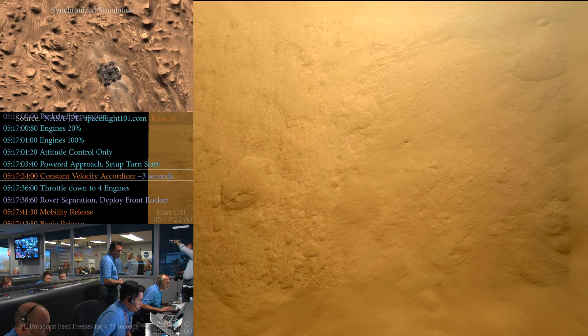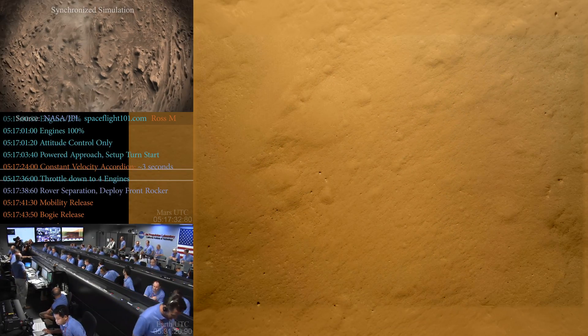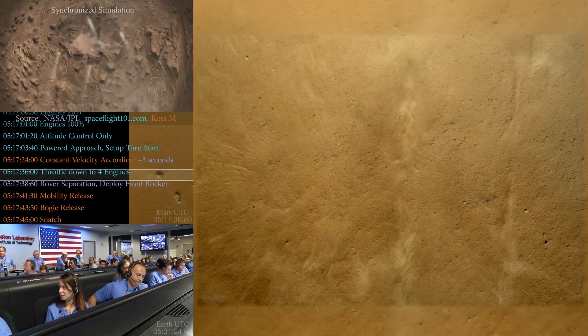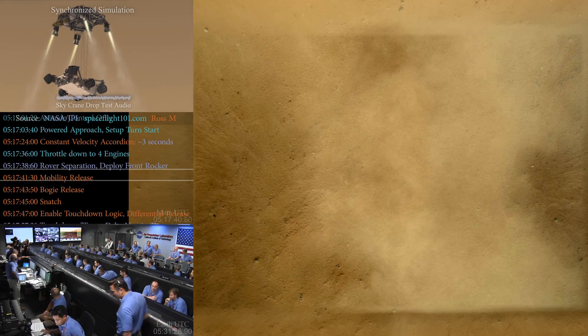Standing by for sky crane. Constant velocity accordion nominal. Altitude error 5.9 meters. We found a nice flat place. We're coming in ready for sky crane. Down to 10 meters per second, 40 meters altitude. Sky crane has started. Descending at about 0.75 meters per second as expected. Expecting bridle cut shortly.